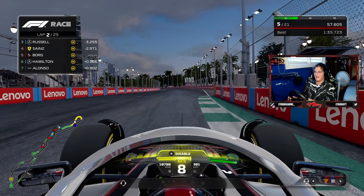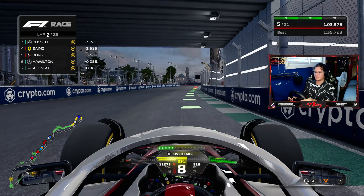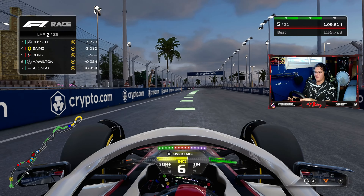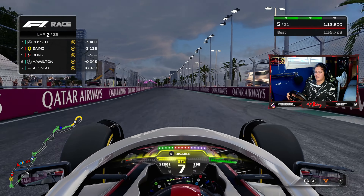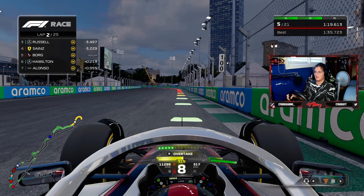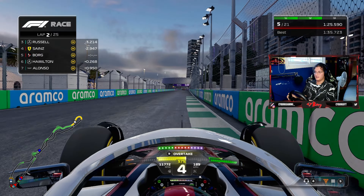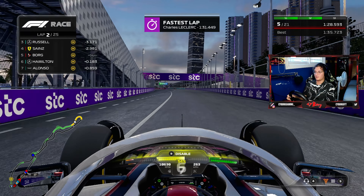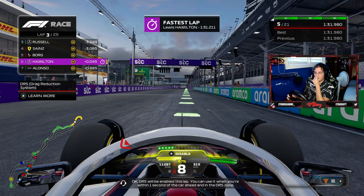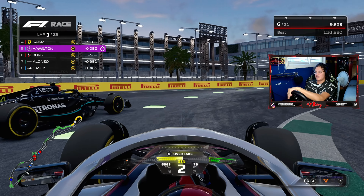We are here for the Saudi Arabian Grand Prix. Qualifying went a bit sour at the end — no chance for a final flyer — but our first lap was good enough for P7, which is about what I was aiming for at 105 difficulty. We could have maybe squeezed into P6; we weren't too far behind Lewis Hamilton. This is really a true test of our fastest possible pace on this difficulty, as Jeddah is the circuit I'm fastest at.